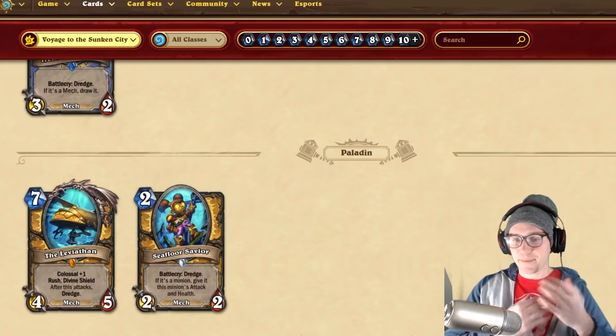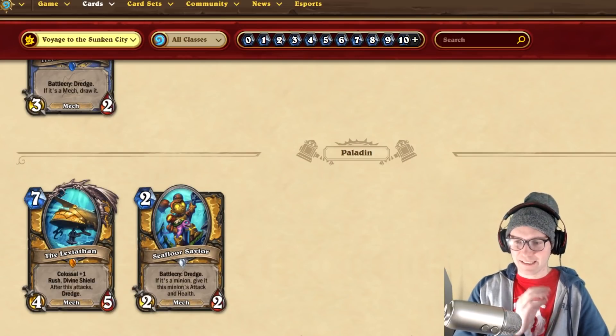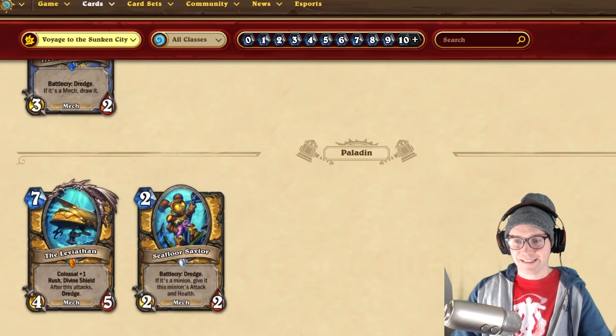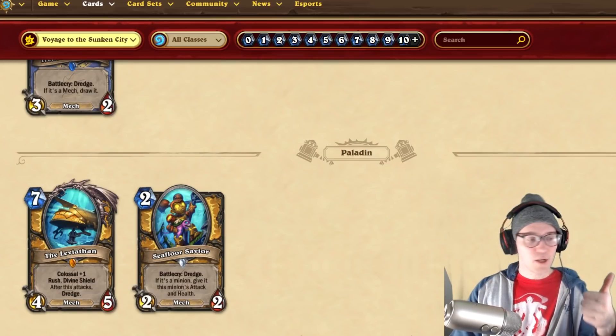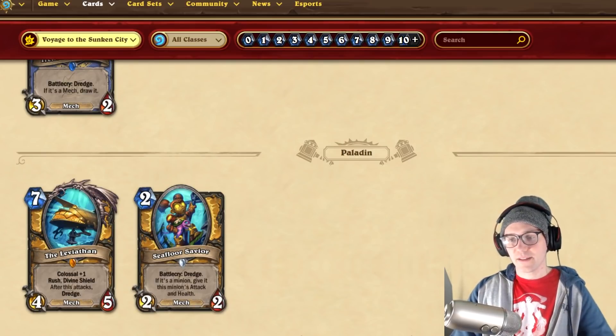Maybe we'll see some big dredge synergies — I'm really excited. I just wanted to talk about this mechanic because I think it's really interesting and subtle with a lot of potential. Hope you guys liked this mechanic content. Once all the cards are revealed, I'll be doing a card review stream Tuesday night with Monsanto, so feel free to tune in if you're interested in hearing our opinions on the overall strength of the cards. See you guys then.